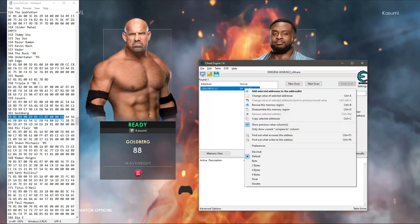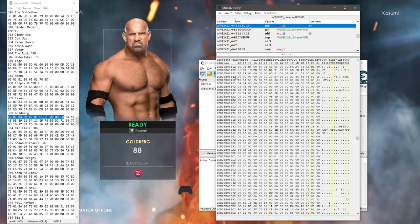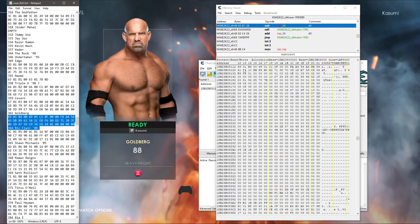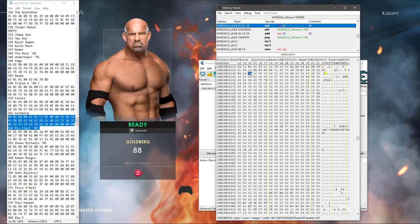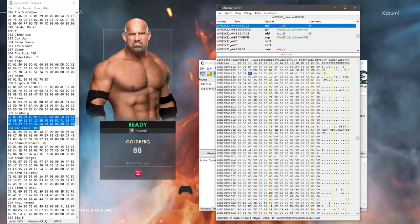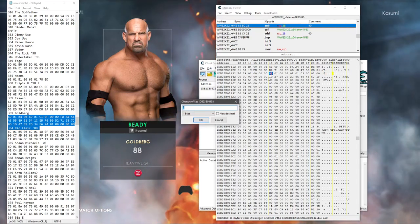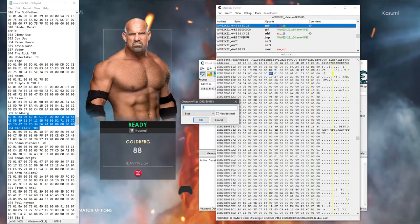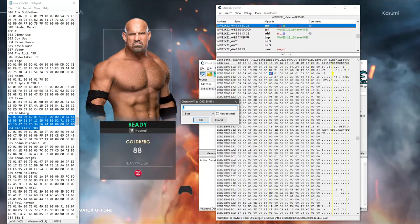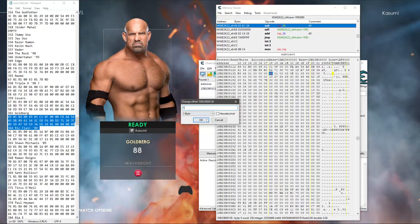Wait until it finishes — it found the character. Right-click and browse the memory region. Here you have these values, you can see they look exactly the same. This one is the playable byte — if you scroll to Paul Heyman it would be 3 because he's a manager, but that's for another tutorial. This is the gender byte: after 1 there's a bunch of 0s and another 1.